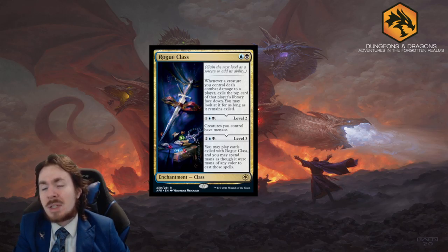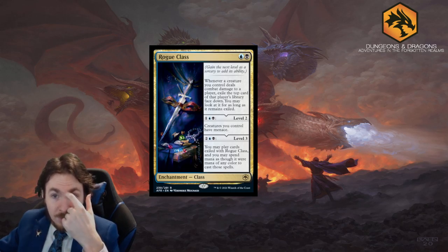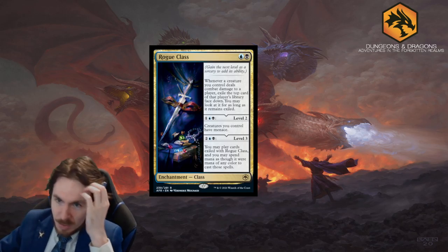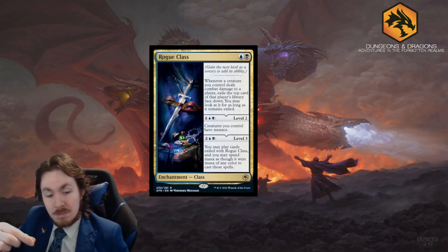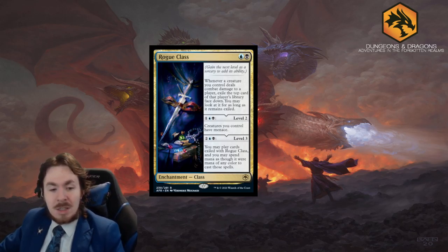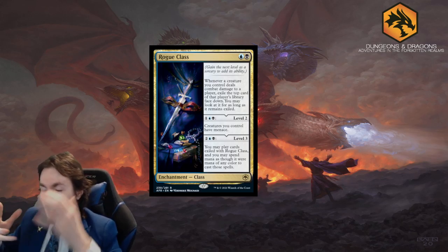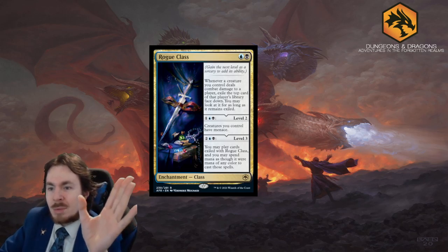Rogue Class - I lost a game to this one, but I don't actually think it's that good. In Dimir, for blue and black: whenever any creature you control deals combat damage to a player, exile the top card of that player's library face down. You may look at it for as long as it remains exiled, and you can do that at instant speed. So you're just going to troll your opponent basically the whole time you play this.